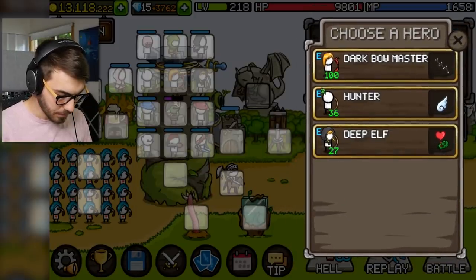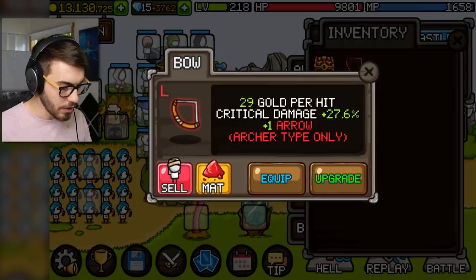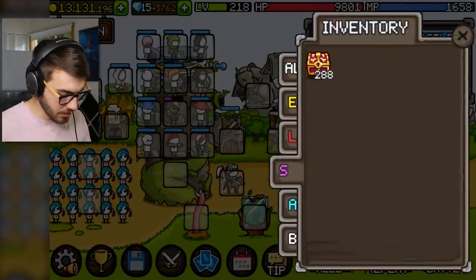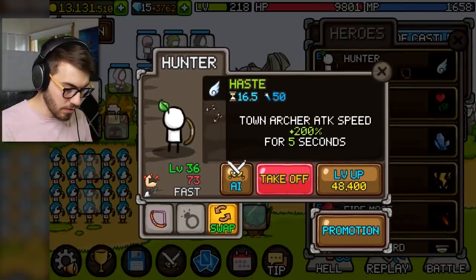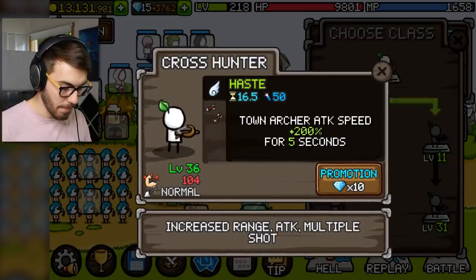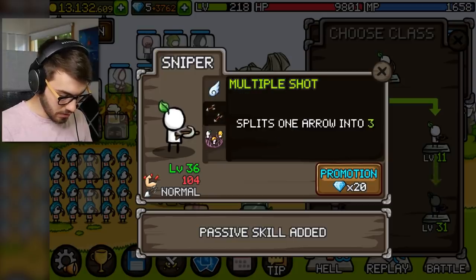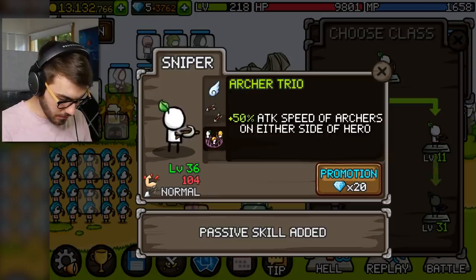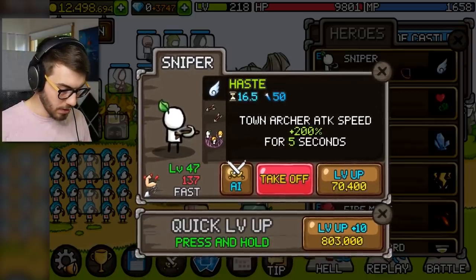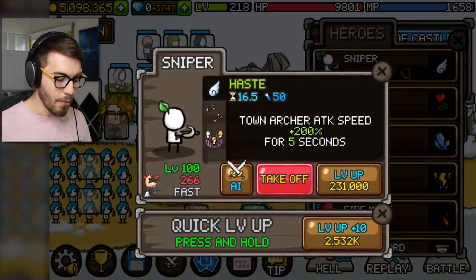Dark Bowmaster — yeah, I think you want that. Is the L the best? This one's better, so we're going to go ahead and put that on Dark Bowmaster. And we'll put this one on Hunter. Hunter, what's your deal? You don't have your promotions yet. I want to give you a crossbow — increase range, attack, multiple shot. Boom! Upgrade him again — he's a crosshunter now. He splits one arrow into three, and plus 50% attack speed of archers on either side of hero. We'll level him up a whole bunch to level 100.